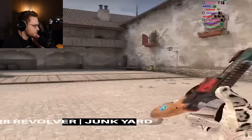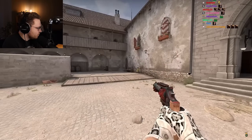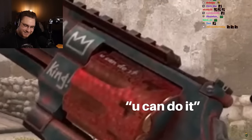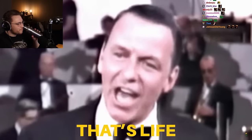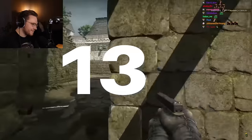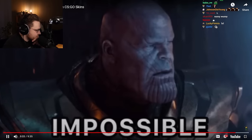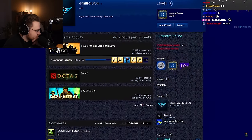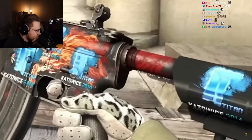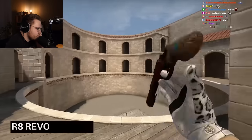If you never felt true support from friends in gunfights, there's an R8 skin that can support you — the R8 Junkyard starts to cheer you up when you're a couple of bullets in, with 'You can do it!' — probably — and then nothing more. So you can't rely on this support either. That's life.